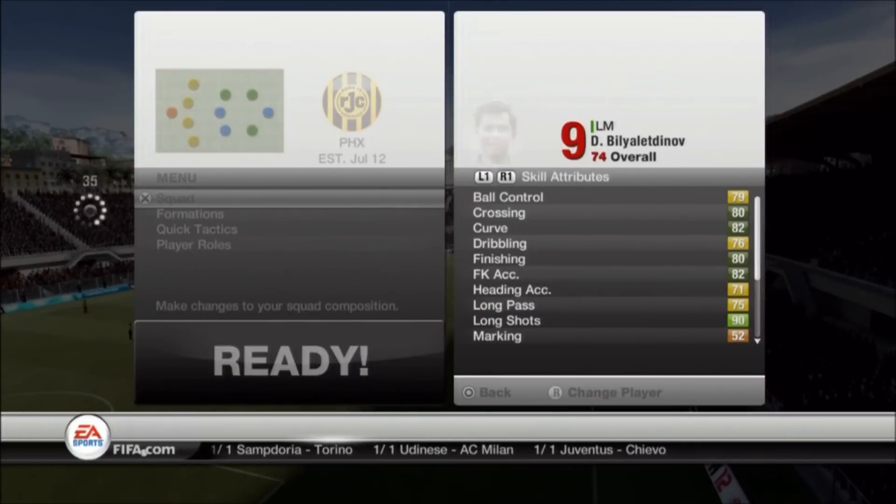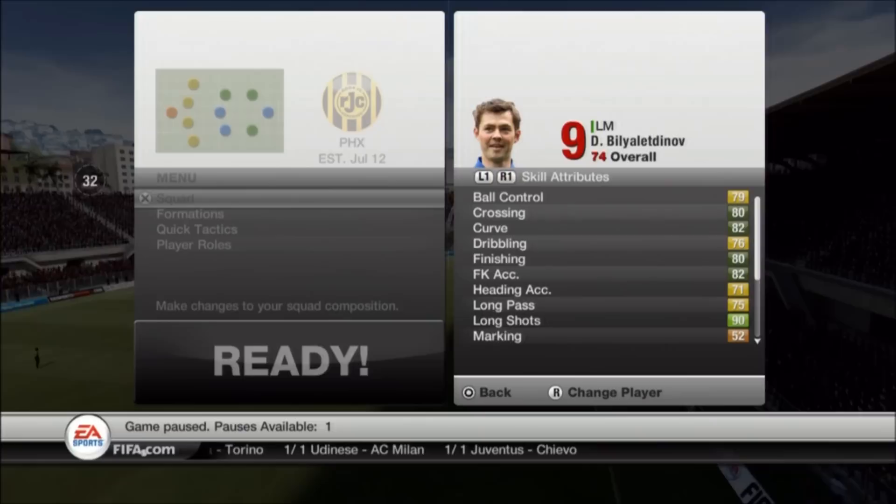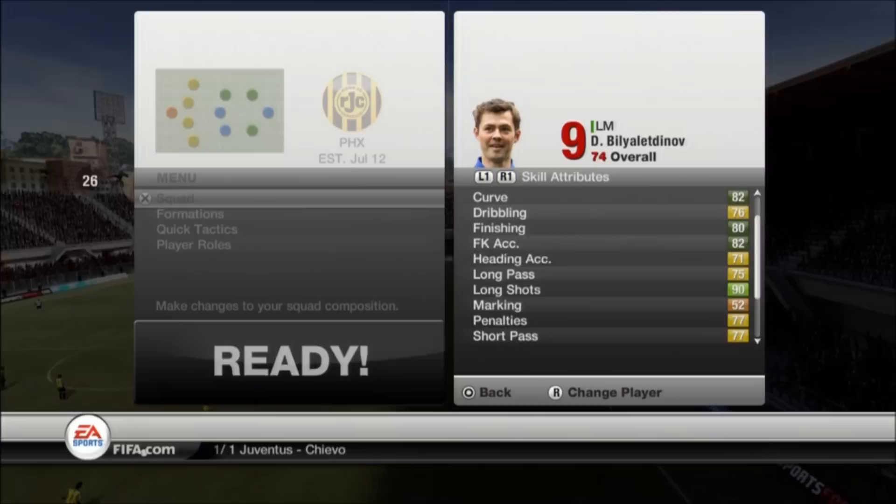Hey, what's good YouTube, JB here and today I'm bringing you guys another very special player review. Today I'm going to be reviewing Russian left mid Billy Aledinov. Very hard name to say, but right here on the screen you're going to notice that he has 90 long shot and 93 shot power, which is amazing.